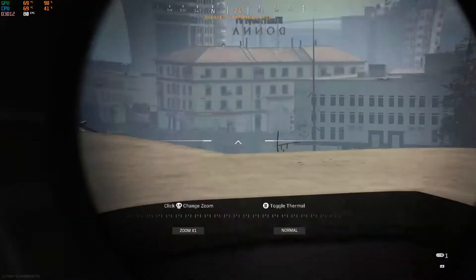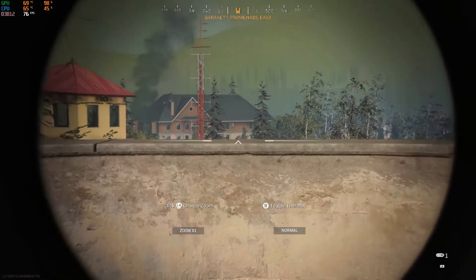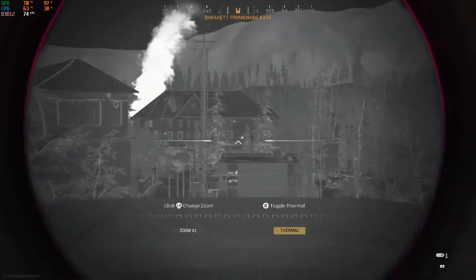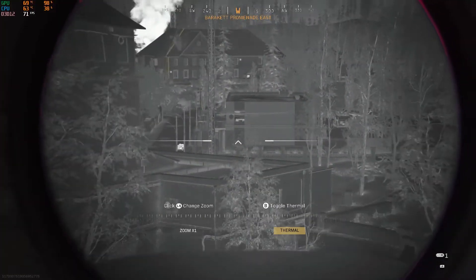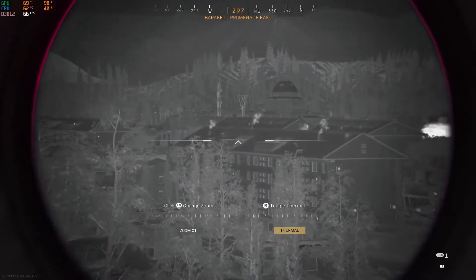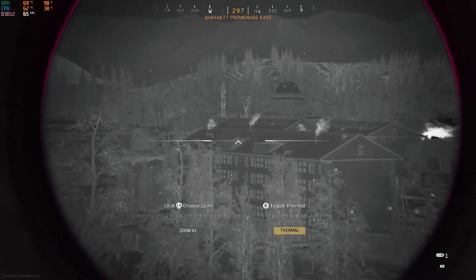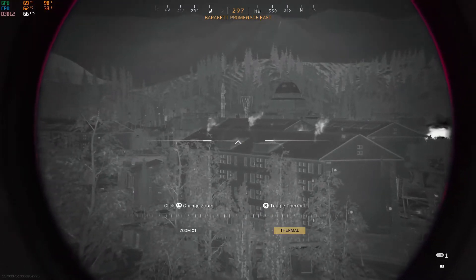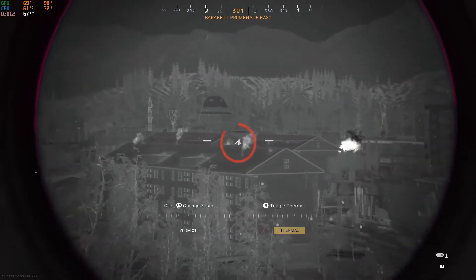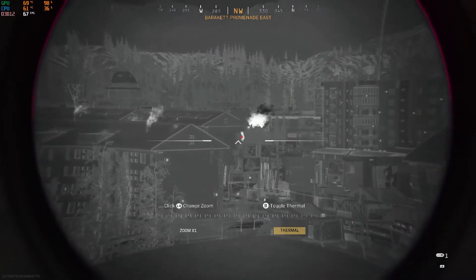This is the spotter scope right here. It's basically a pair of binoculars that you can use thermal on, you can change the zoom on, and any time you are using these, it does not show a glint. Like, I can see that guy right now and he cannot see me. I'm sure he might be able to see me if he has a sniper or something like that, but he can't see me glinting on my sniper, you know what I mean?